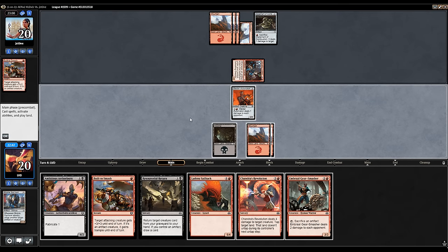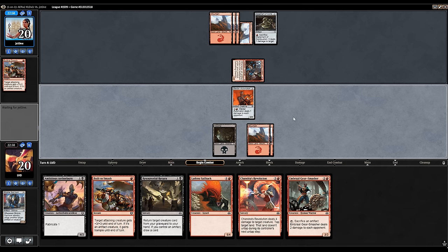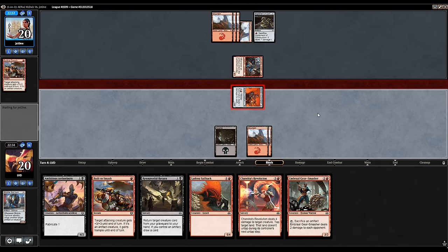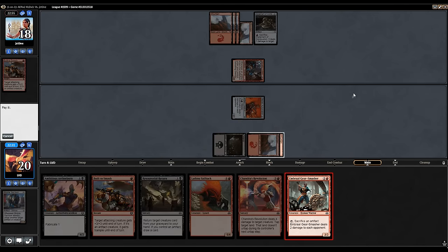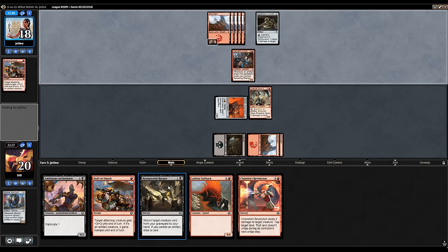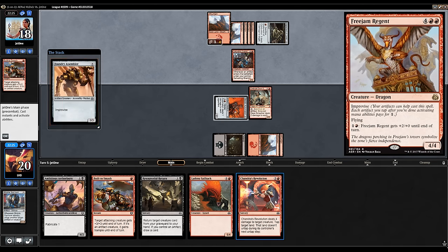We picked up a Gear Smasher. Still don't have land number four, but the Gear Smasher is a nice three-drop. Let's go ahead and attack first, then play out our Gear Smasher. If one of our creatures dies, we could get it back with our Resourceful Return — especially if the Gear Smasher dies, we get value and draw a card. Opponent still hasn't used their Implement of Combustion, so maybe they have a six-mana improvise card. Hopefully it's not a dragon.